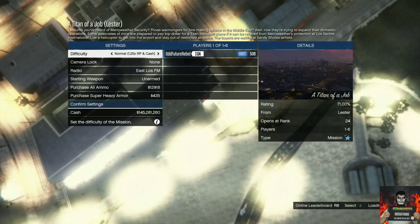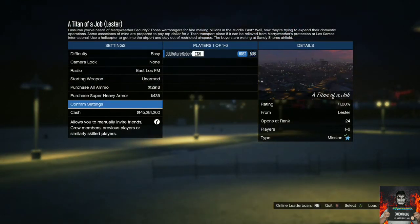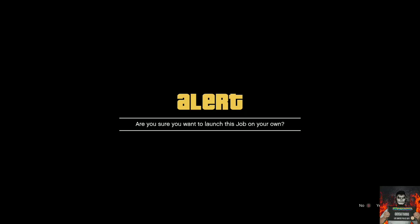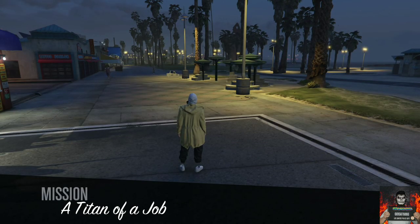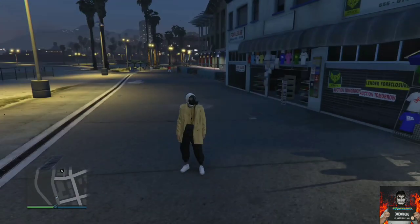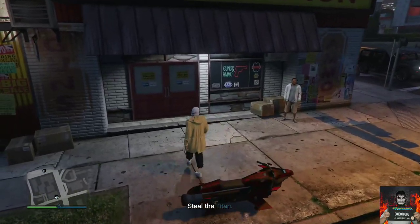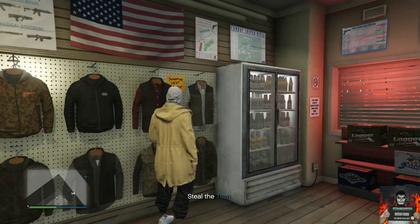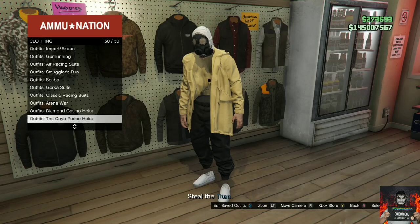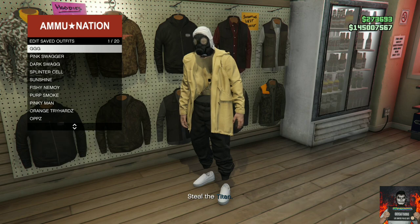Launch the mission by yourself for the solo method. Once you load in, you should spawn into the mission with an invisible torso. Make your way to the nearest Ammu-Nation, go inside, head to the outfit section, and save this as an outfit at least one time.